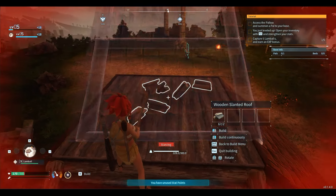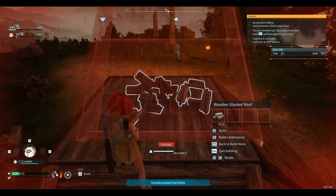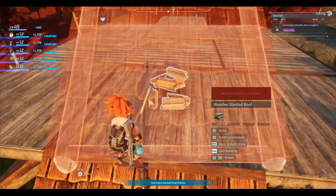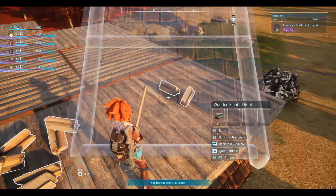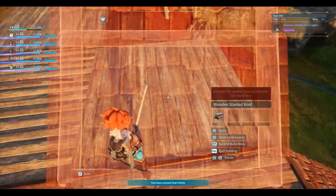Moreover, this activity can be streamlined by building several roofs side by side and then simply moving over them. All you need is to stock up on enough wood and everything should be smooth. Also, try to stay on the edge of the roof and click as close to the center as possible to avoid undoable actions.